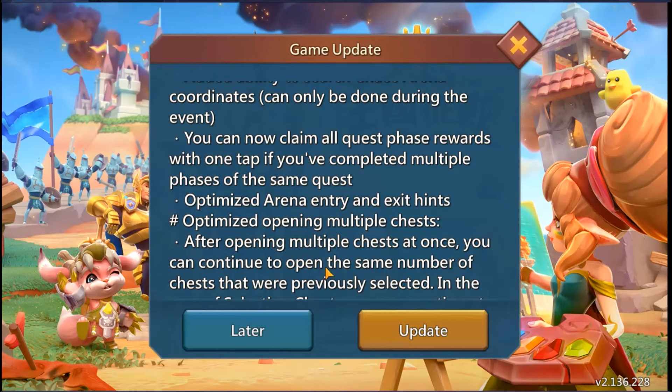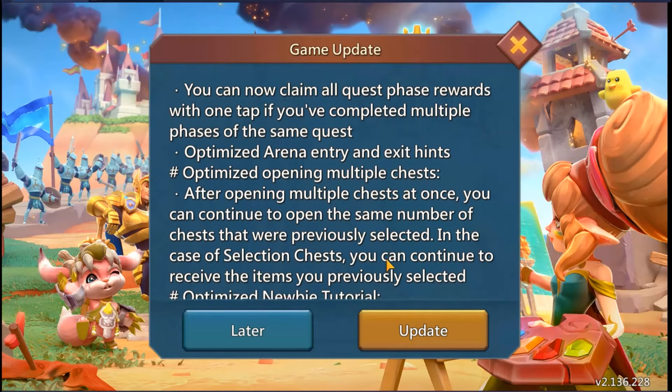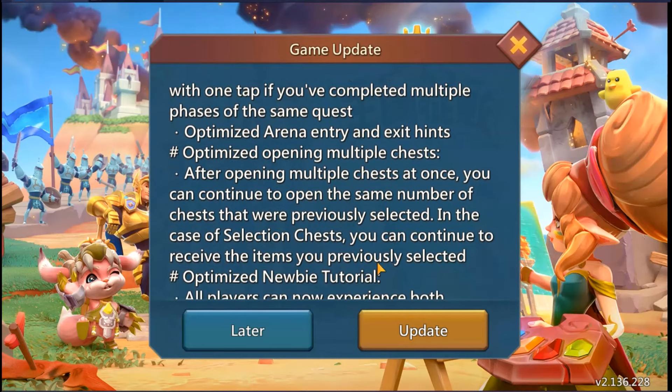Optimize opening multiple chests: after opening multiple chests at once, you can continue to open the same number of chests that were previously selected. That's gonna be good for people that believe you need to open chests in a specific amount — if you're one of those people, that's not how probability works. For selection chests, you can continue to receive the items you previously selected — so if you want artifacts or astralite, that's pretty good.